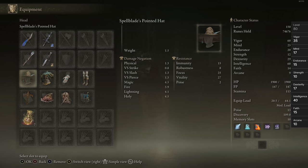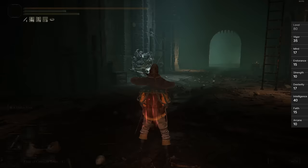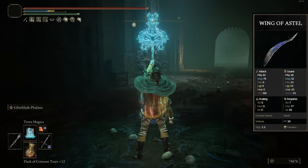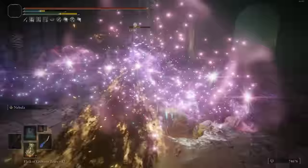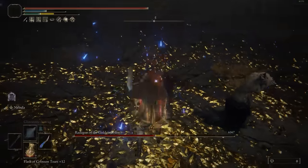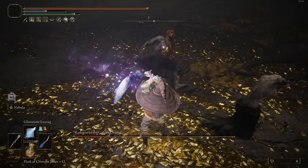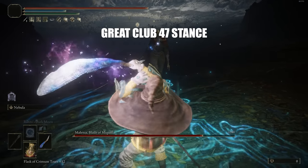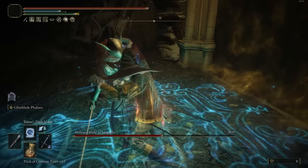At number 1, we have a build using the Wing of Astel and the Misericorde in the offhand. Who would have thought the best poise-breaking build in the game would involve a Curved Sword and a Dagger? The Wing of Astel's skill is Nebula. For 20 FP, this skill does a little AoE that deals very good damage, has multiple parts to it, and does 40 stance damage for every single part. So you can do a whole bunch of stance damage with the weapon skill alone. Its Heavy Attack is a projectile that, when fully charged, does 43 stance damage — literally higher than almost every colossal weapon in the entire game except the Great Club. The weapon skill and Heavy Attack are an absolutely insane combo.